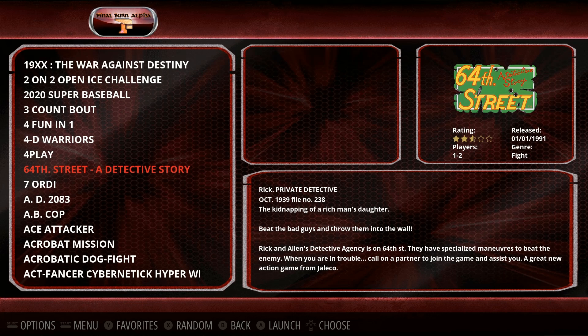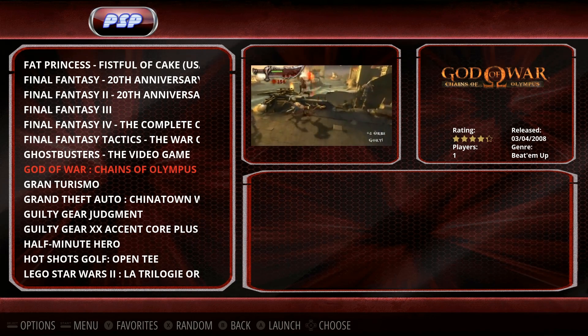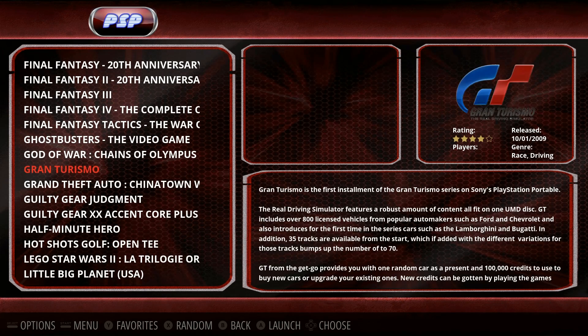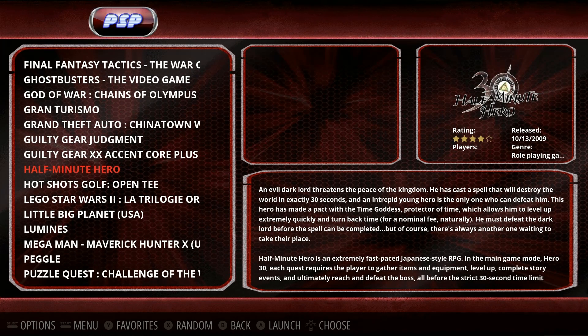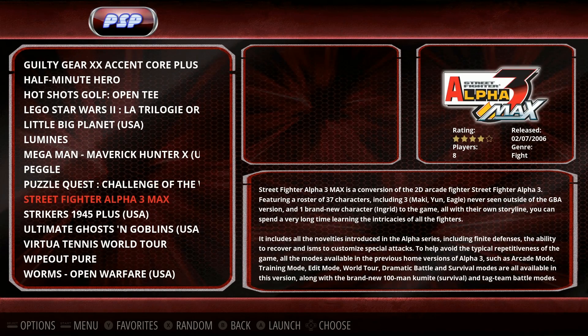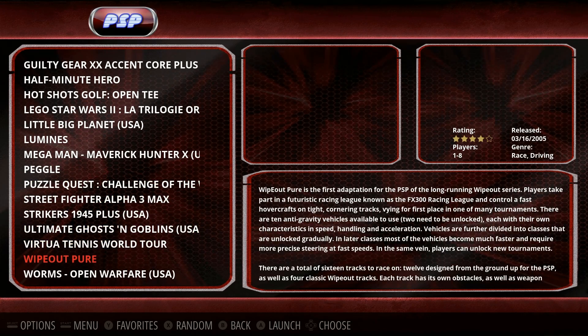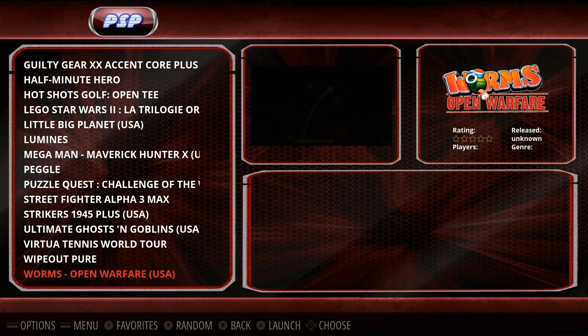PSP: 37 games. Here's where you can really use the PSP. I'm not sure how the Final Fantasies work. God of War — this is something I probably wouldn't keep on here because it doesn't run well at all; you might as well delete it. Gran Turismo, Grand Theft Auto, Guilty Gear — Guilty Gear runs. Half-Minute Hero, Hot Shots, Little Big Planet, Puzzle Quest, Street Fighter Alpha, Strikers, Wipeout Pure, Worms Open Warfare. You're going to love these PSP games.